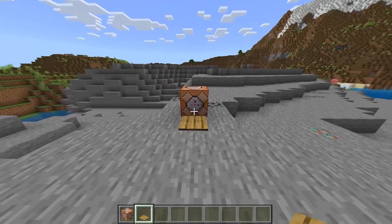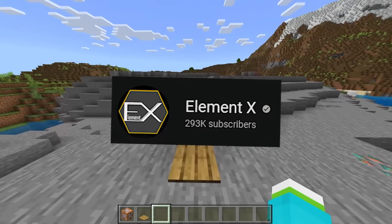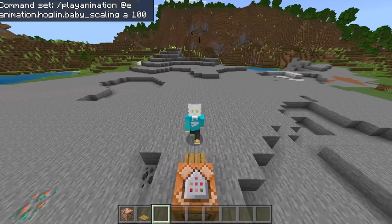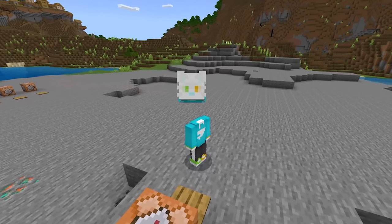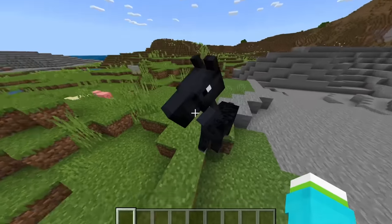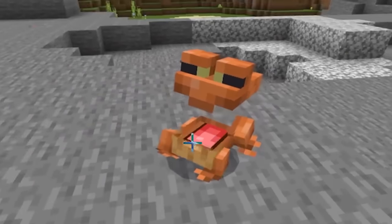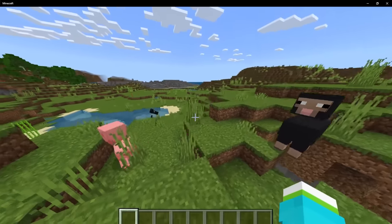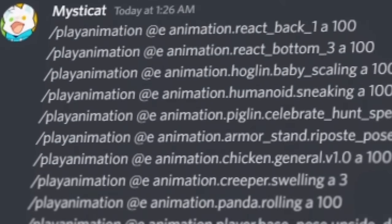I found a list of some of the funniest animations from Element X on YouTube. The first one is hoglin baby scaling. What is happening to my head? I'm a balloon. Look at this guy — his hair is like a new neck. I can see inside the frog. I can't tell if this is weird or gross. Just normal Minecraft. And we're only one command into this list.